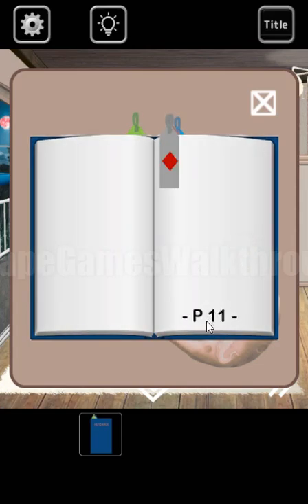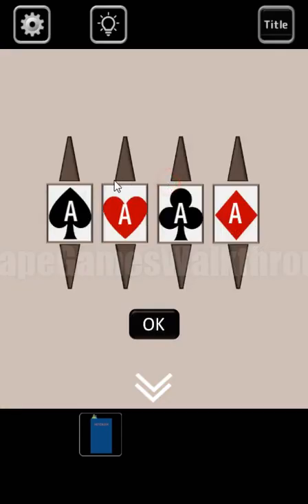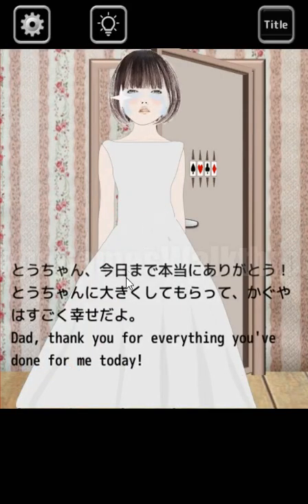For eleven we have the jack gesture. For twelve we have the queen. And thirteen is for the king. We need to set: spades for the king, hearts is for the ace, clubs is for the queen, and diamonds for the jack. Q and J — like that. Here's the girl. That's the end of the game.